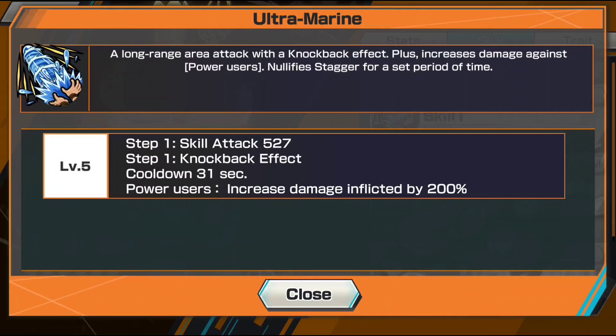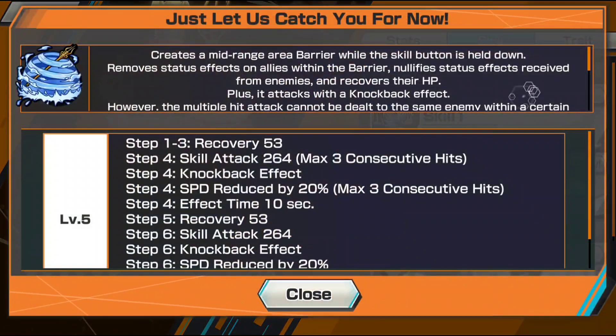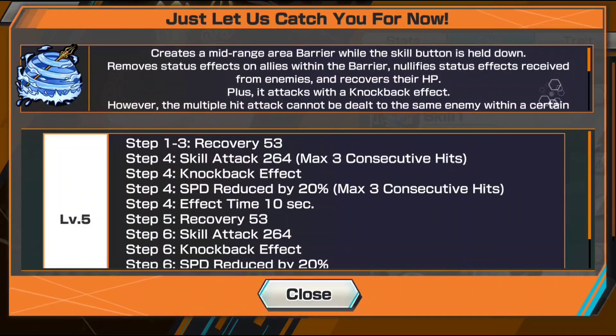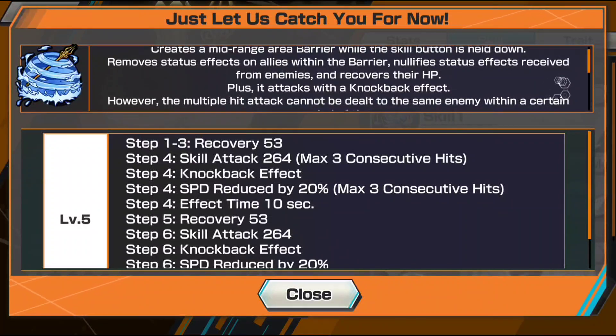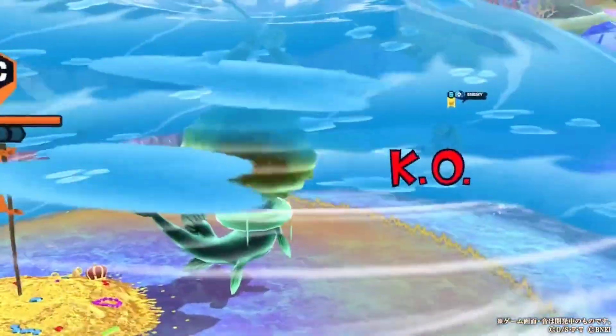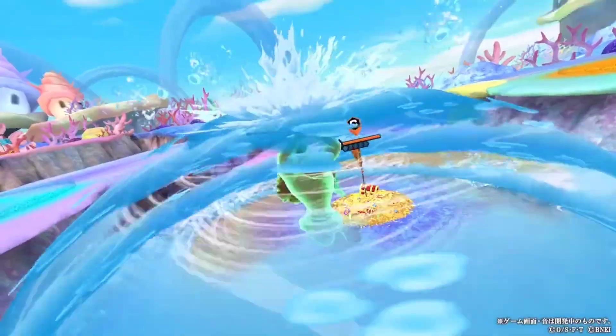First we'll talk about King Neptune. We'll only discuss the key features of the character. King Neptune is a defender with not a lot of damage reduction. He's basically a meta support character for the team. By using skill 2 he can heal all teammates in his range and make them immune to status effects.